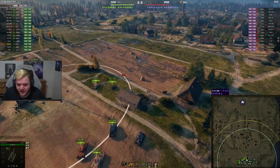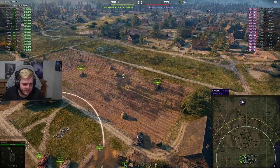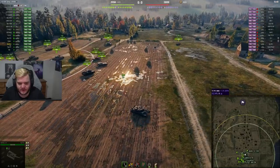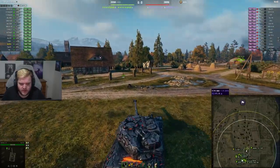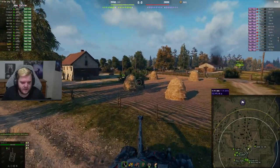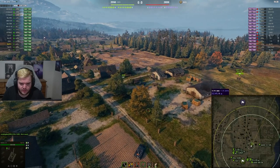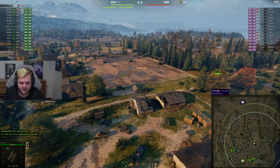Continuing on our German train: the KPZ 50t. We have more Vanka from south, no arty, quite a few tier 10s to play against. The deciding factor for me here is how many tanks are going into the forest. I see a group going towards the fort, so I may fancy myself some forest as well. The KPZ is a very good tank — it has a very good turret and ammo — but the only downside is the 320 alpha.